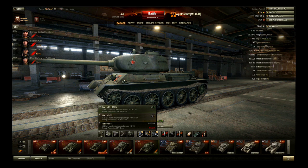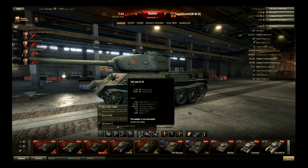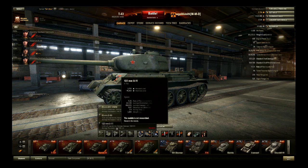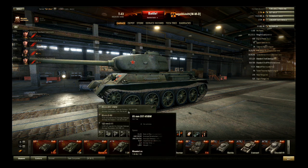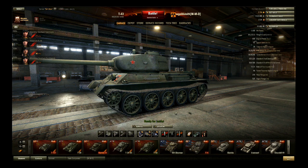Let's start with the gun. You've got a few choices on this. I have not bothered with the 122mm — it just doesn't do it for me. Average penetration is 61; if you're firing high-explosive ammo at people it'll probably do something, but I'm more of a run-and-gun kind of guy. I like the 85mm D5T-85BM gun: 10 to 11.11 rounds per minute, average damage of 180, average penetration of 144. At Tier 7, that's pretty good.